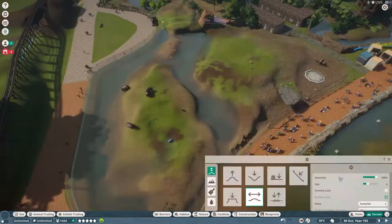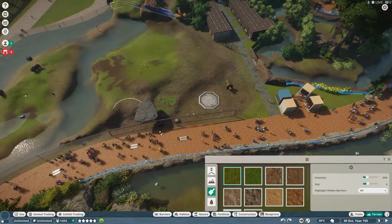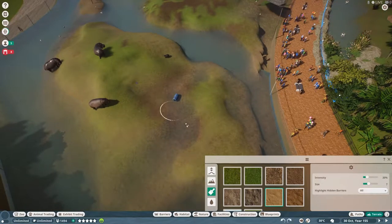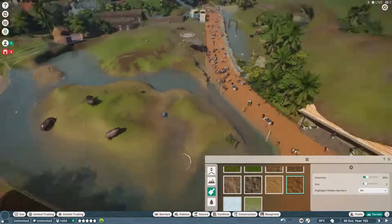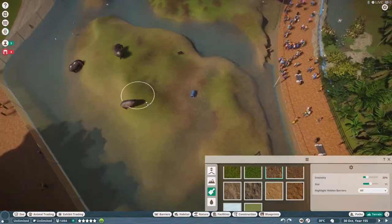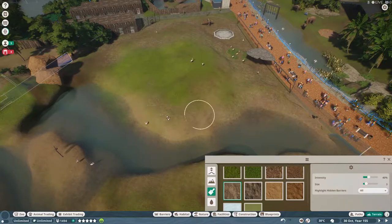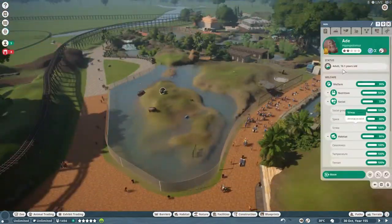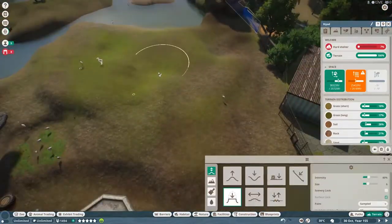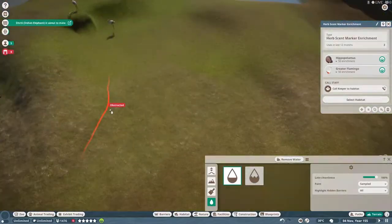I'm just trying to put some enrichment items in here so that I don't have protesters, but it doesn't matter because they hate this habitat eventually. I want this little area to look like it gets a lot of foot traffic and the water table is letting the water rise because of all that traffic, so it would be a little marshy. The hippos really don't like that much grass but I love a green habitat, so what I like to do is paint what they need and then add a little bit of green on a low opacity on top, just to give it a little bit of color so it's not all brown or gray.